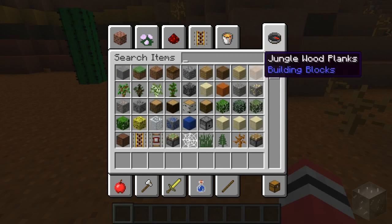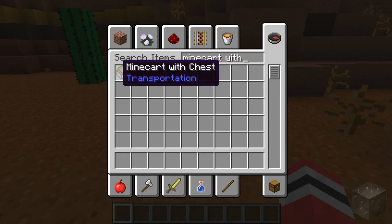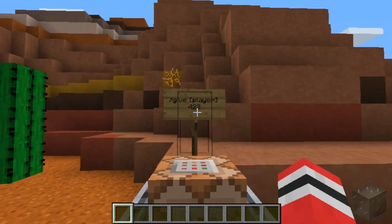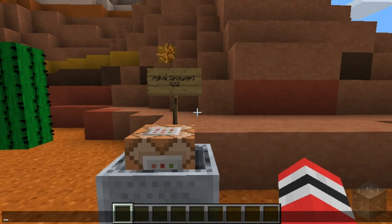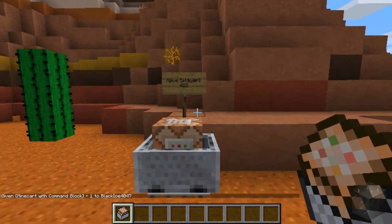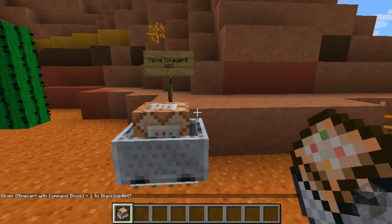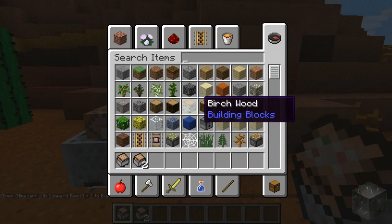It's called "minecart with" something, and obviously the command block one isn't there. The only way you can get these is to use the slash give command — slash give your player name and the item ID 422. For example: slash give BlackIce 4047 and 422. That will give you one minecart with command block. You can also specify a quantity, like two, and that should give you two.